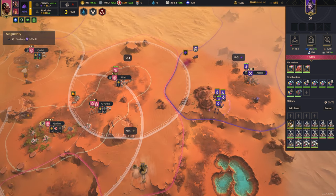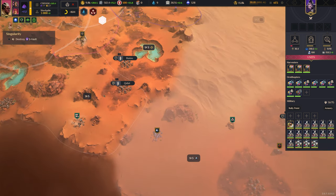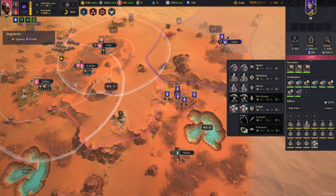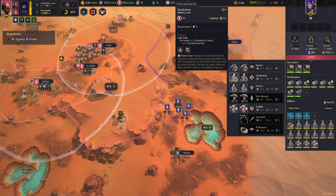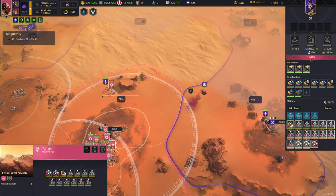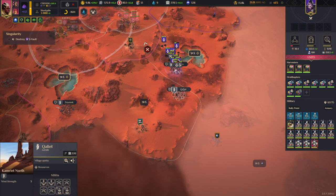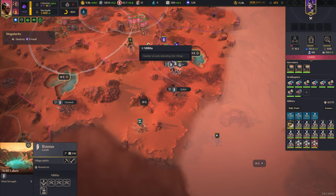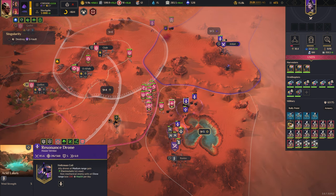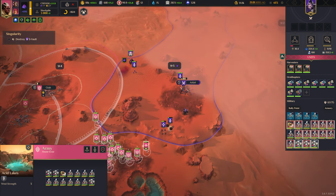Where are these guys going? I think we make a push on the right side. We can't let them take that base — that's an annoying base to try and take back off them. I don't really need the base, I just don't want them having it. I think we take our chance.